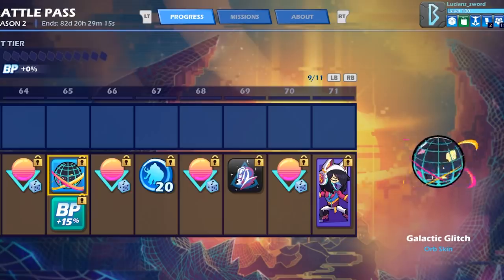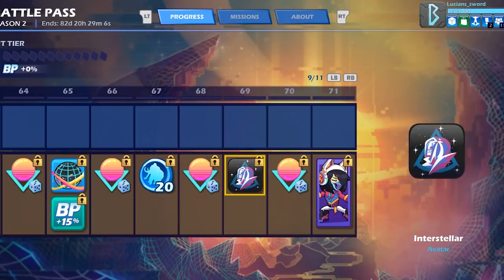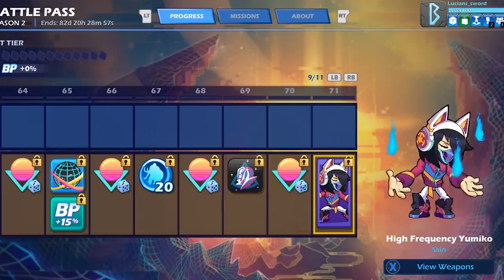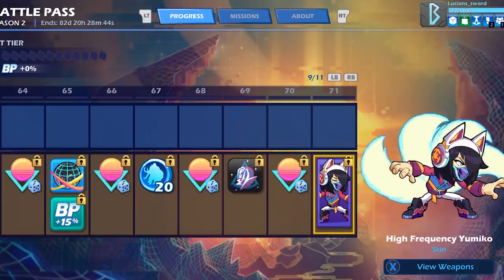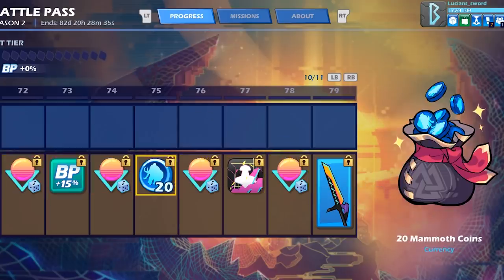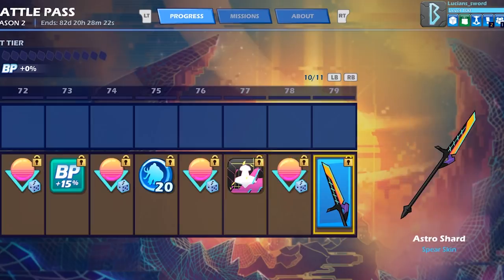At that point we're up to around 103 Mammoth Coins in the premium track. The Interstellar avatar looks interesting — kind of reminds me of Volkov. At tier 71 we get the High Frequency Yumiko skin, which I really like, along with the Interface Bow and the Base Drop Hammer. Then we have the Astro Shard Spear, which looks amazing — though after seeing the Orb skin being animated, I wish the Spear was animated too. Still a really cool spear skin.